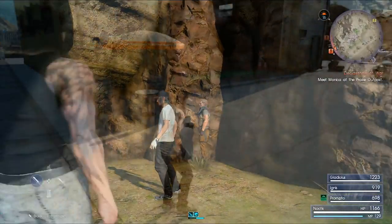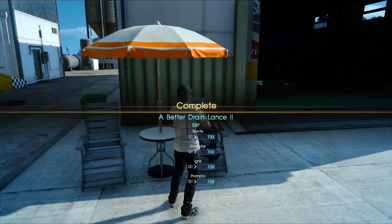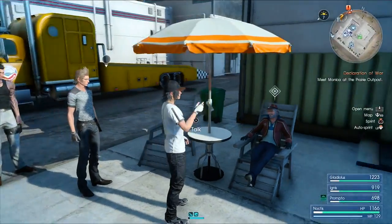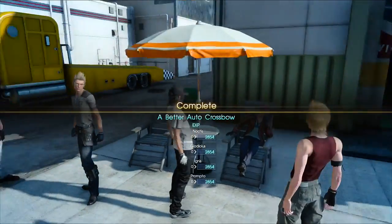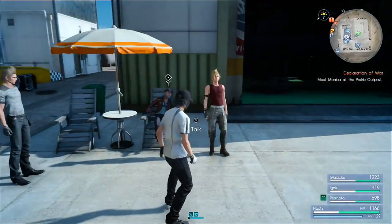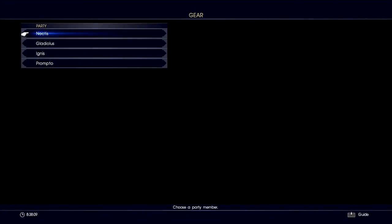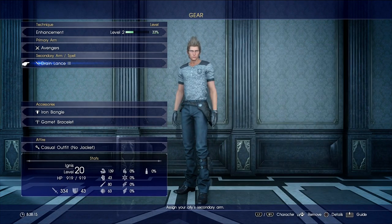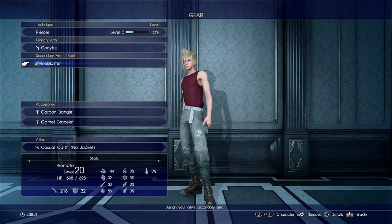Here we are in the morning. Once you set up camp, Cid should give you a call to let you know the weapons are ready. We got our Drain Lens upgraded and our Auto Crossbow upgraded. I recommend giving the Auto Crossbow to Prompto for now. You can either keep the Drain Lens for Noctis or give it to Ignis — either way it's fine. I'm going to give it to Ignis.